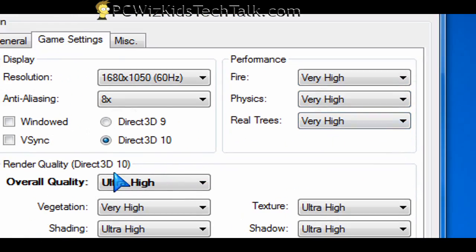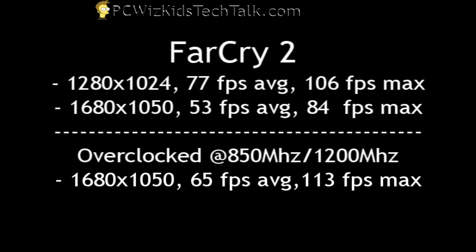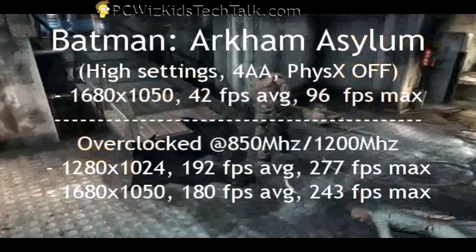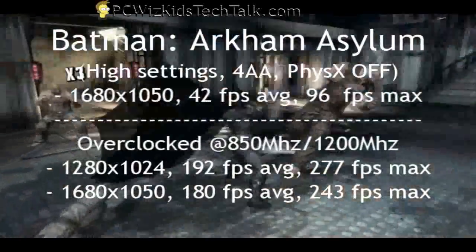Running some benchmarks on very high settings — I always have anti-aliasing up to 8 or 4. Here's Far Cry 2 with the results, showing the average and maximum frames per second. Stalker Clear Sky also on ultra-high settings. And Batman — I installed the latest Batman game, and there you go, some awesome results there.